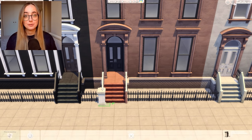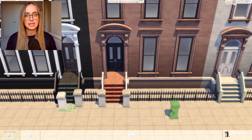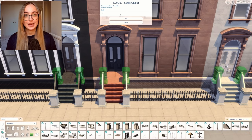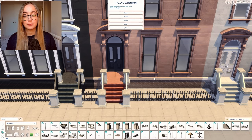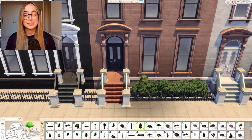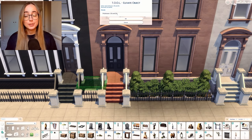All the windows, doors, door frames, and also the wallpapers are from the brownstone pack, which I can highly, highly recommend to you. It's the most beautiful pack of custom content I've ever seen, and it really inspired me to create something New York related.